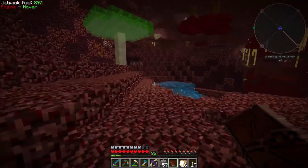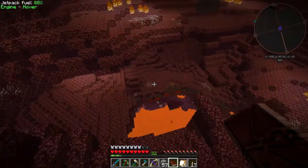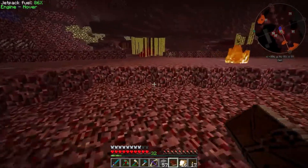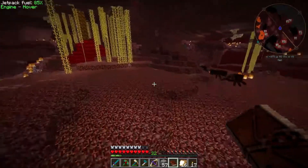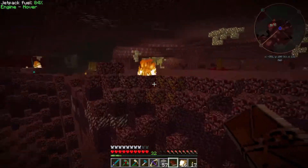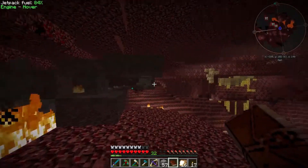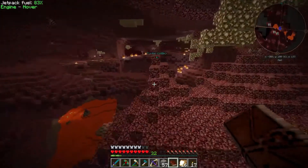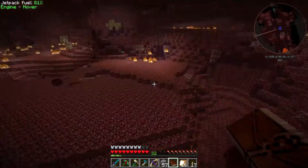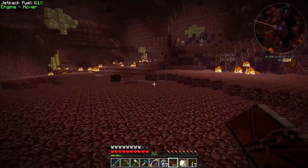Let's start heading back towards our base and hopefully we'll see some ghasts — probably won't, to be honest, but we might. I hate those spiders, they're so large and creepy. We need to go back this way. This is where that ghast fireball was. We can fly for most of it. The portal's this way. Was that the heat sand area? Alright.